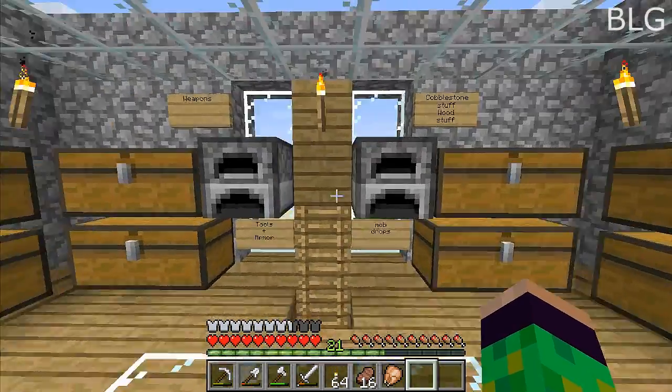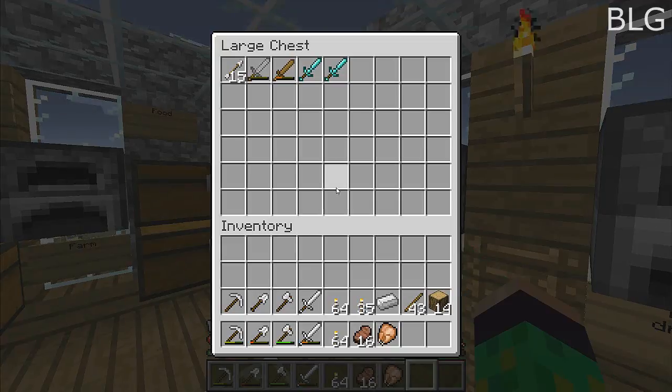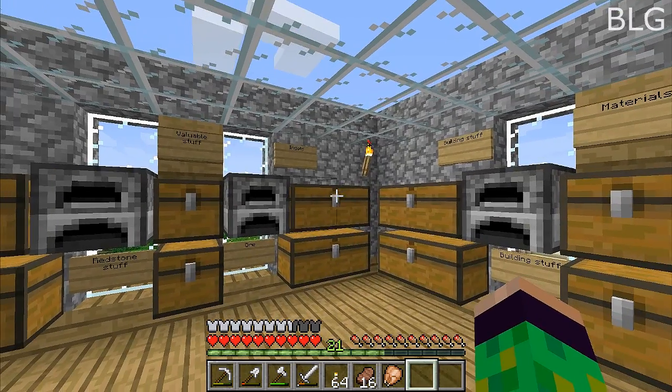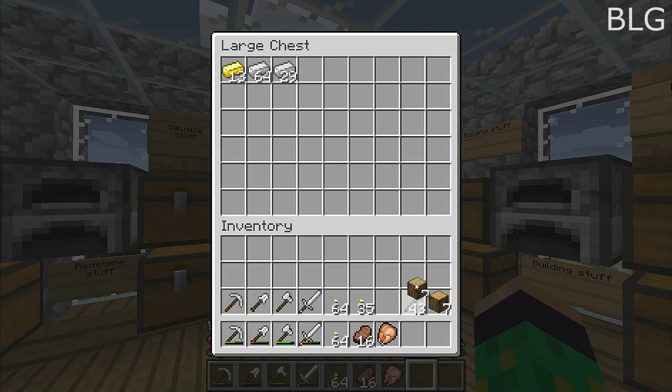We were just about to go into the cave. Diamond swords look so good in this texture pack. I'm just going to take an iron sword — I'm not going to take my diamond pick.